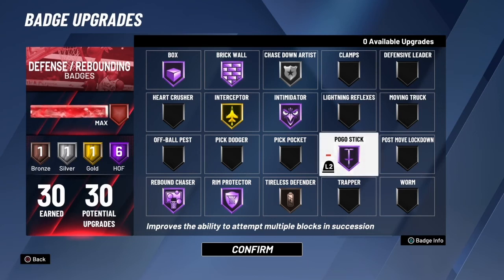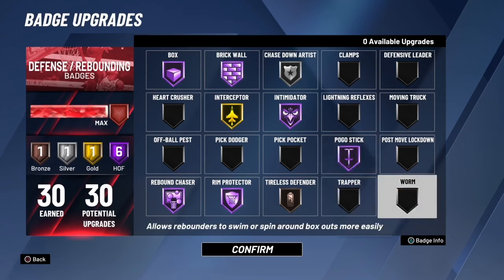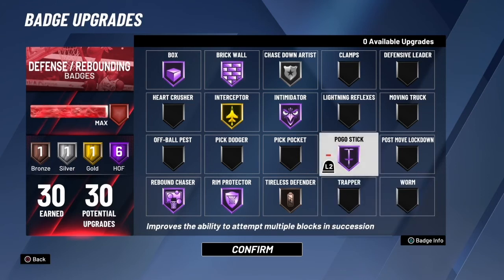So I suggest y'all use these badges right here. Take away Worm if you have it — it's pointless. Use these badges I'm showing y'all right here. That's 9 badges total — these 9 badges are the best badges for centers in my opinion. I'm just telling y'all what I think, especially for the people who ask me what badges I use. But yeah, I hope y'all enjoyed the video. Hit that like button. If y'all new, hit that sub button and turn on your post notice. It's your boy Snag, and I'm out of here.